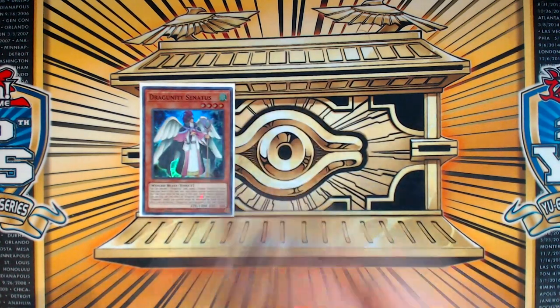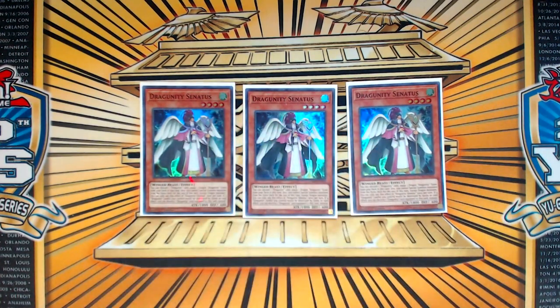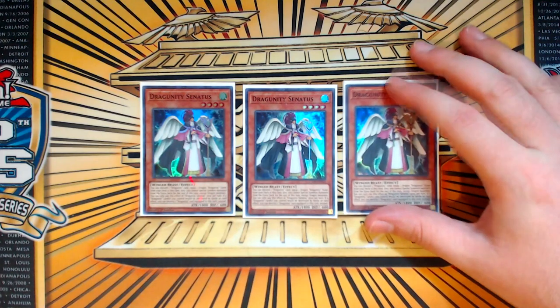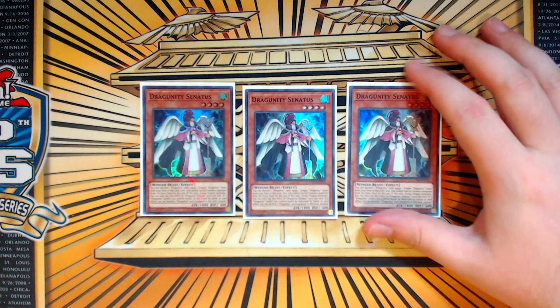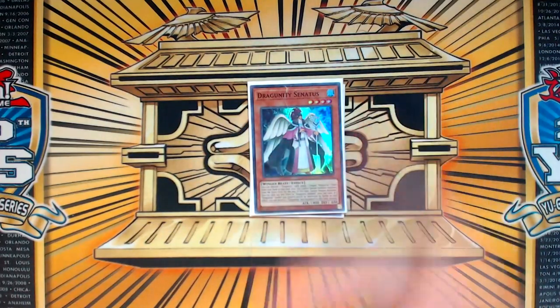This deck has two different angles it's trying to perform. But anyway, the deck is 42 cards, starting with three Dragonity Synodus — the most important card. I thought this card sucked once Agripain went away and I was comboing with Duxes, but then I optimized the combos and we're back to Synodus because at least this card is a starter card. Dux is not a starter card.